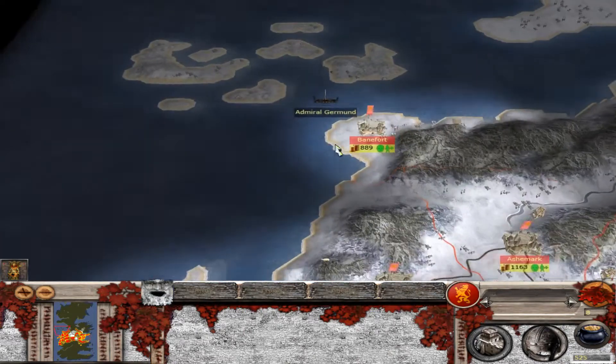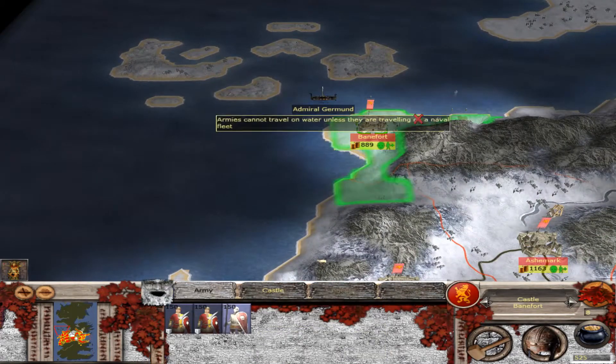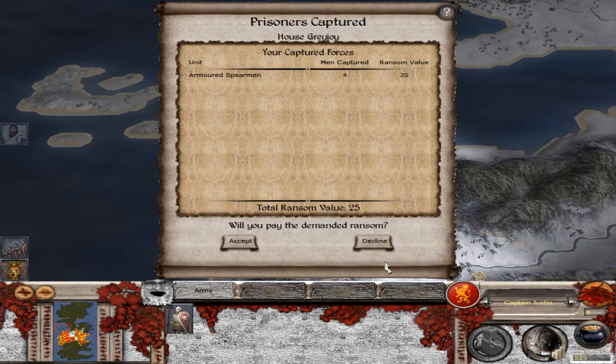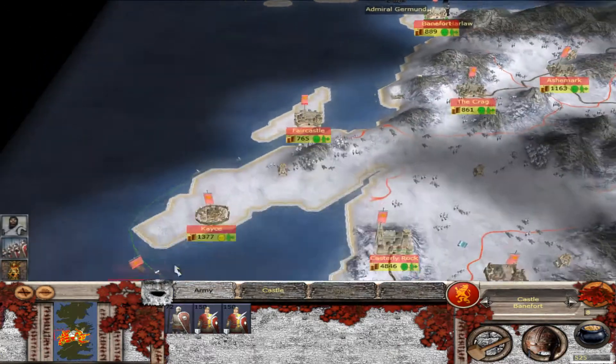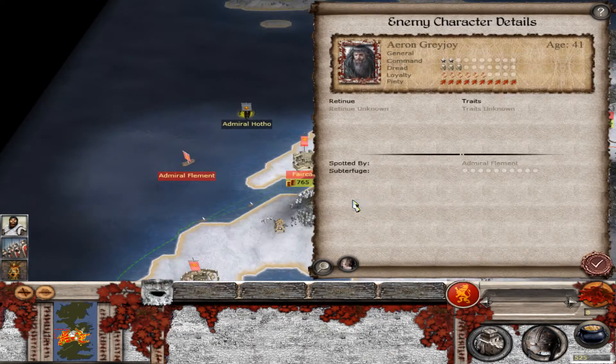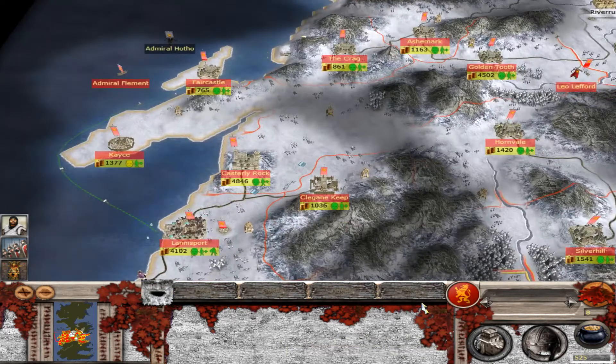Oh wait, actually — Greyjoy has some stuff right there, except I'm not able to defeat it, so I wasn't able to do it. They also have a ship coming here with A-Rong Greyjoy. We'll see how that goes, but I will see you guys in just a second for the next turn. We'll be right back.